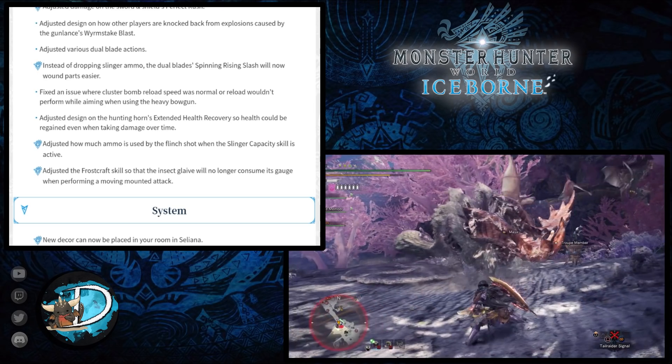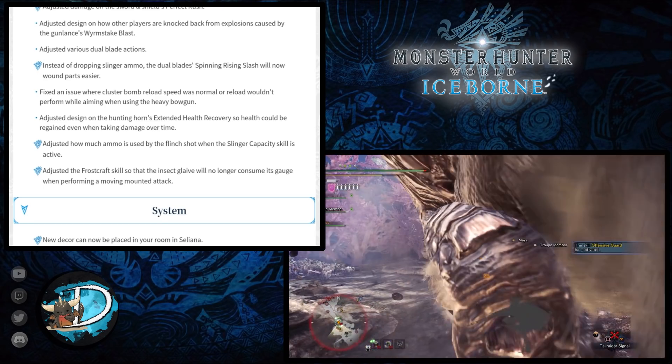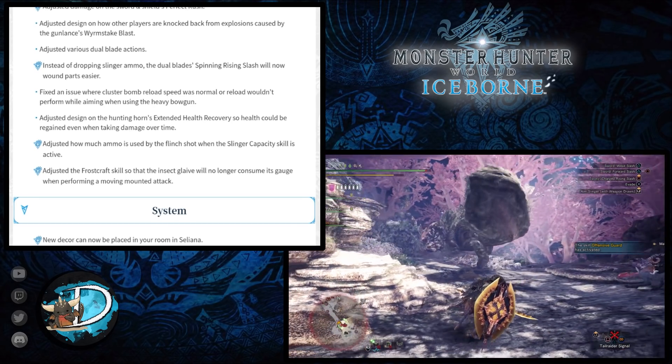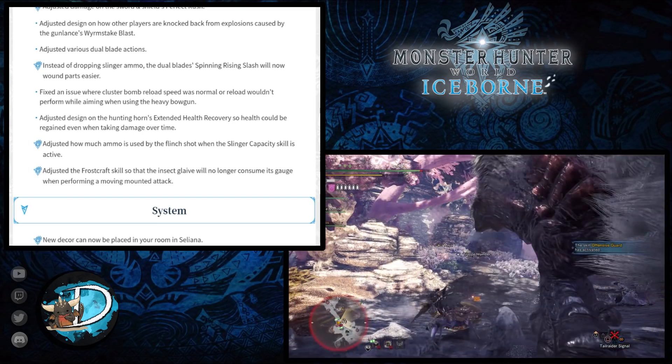For Iceborne only, new decor has been placed in your room in Seliana, and new background music can be played in your room as well. They've also added various new designs for squad cards and new pendants.